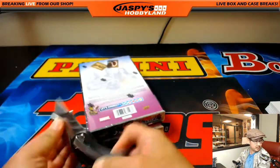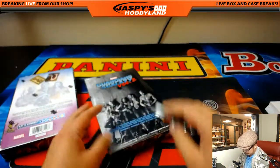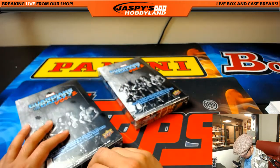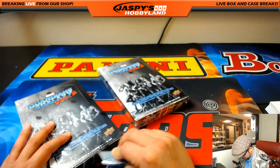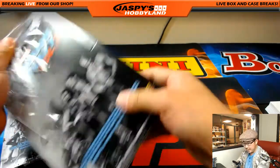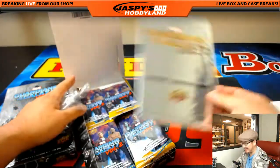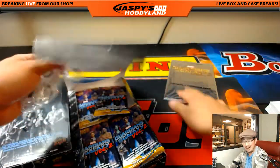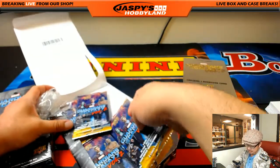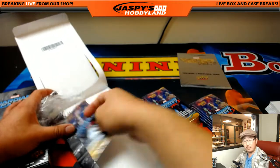Now I'm going to open up these boxes and number the packs, and then I'll do the randomizer. Oh yeah, I keep forgetting about these box toppers every time — it's always like a surprise to me. We'll be randomizing both box toppers to one person at the end of the break.